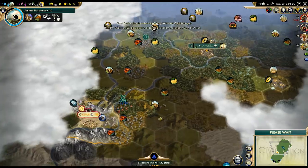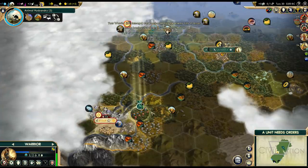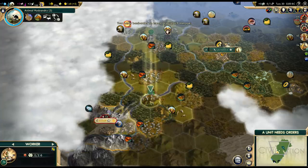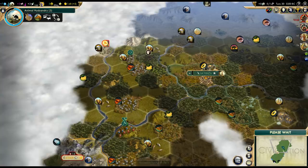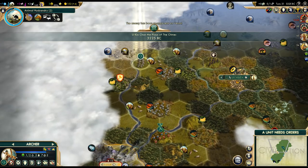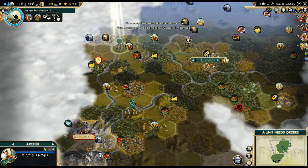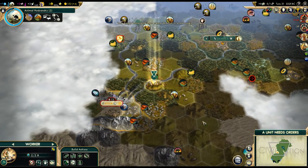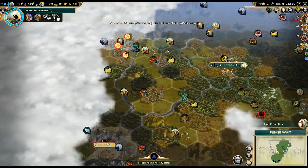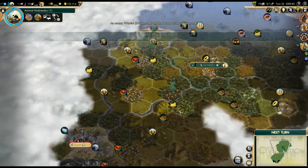I'll send the worker with an escort — I wouldn't want him to get captured by barbarians. As much as I wanted to pillage the gems, this will be pretty nice experience for us. He already got level two, nice. Now it's time to back up, but we got our promotion: Barrage. Monument is almost done.